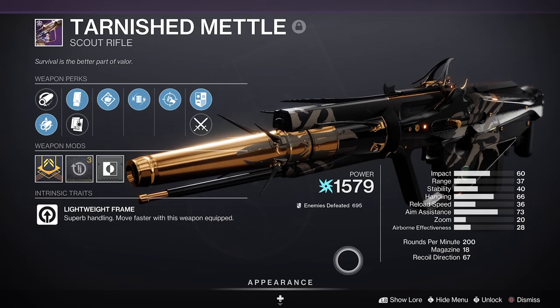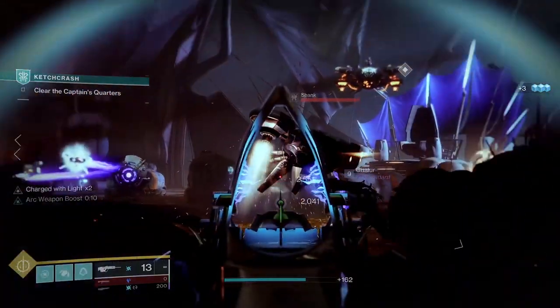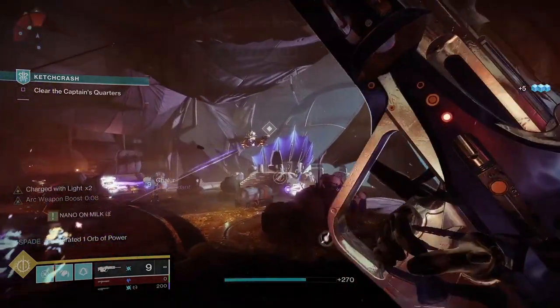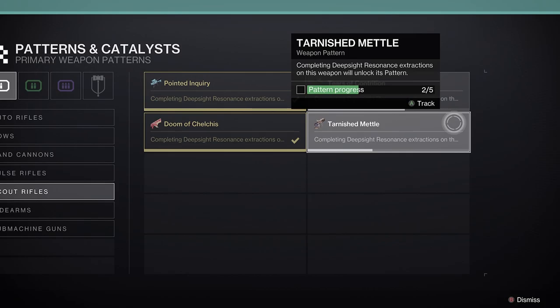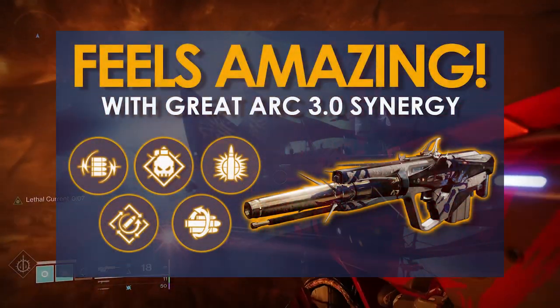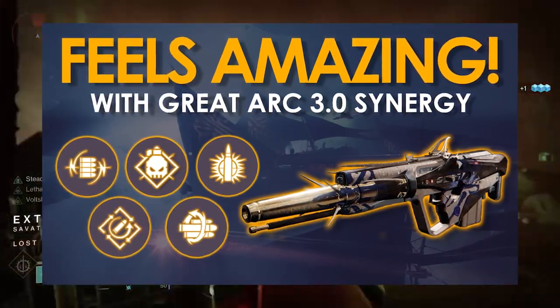Tarnished Metal is an Arc lightweight frame 200 RPM scout rifle obtainable in Season of the Plunder activities. It can also be focused at the Helm and crafted at the Enclave once you've unlocked all the patterns. In today's video I'll be covering both the PvE and PvP god rolls, whether you're crafting the weapon or not.